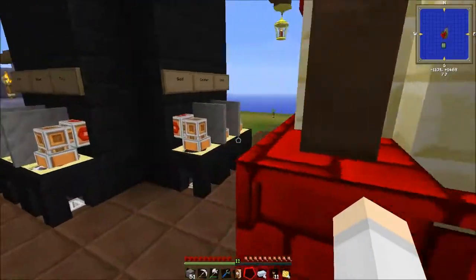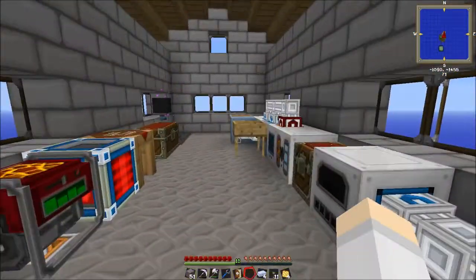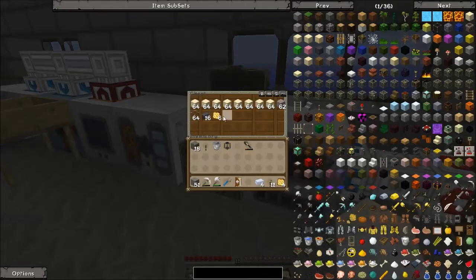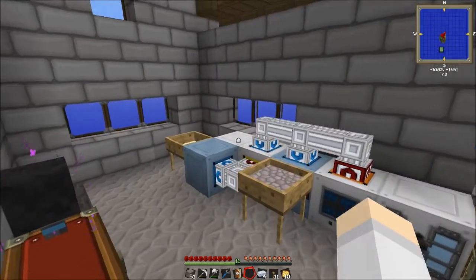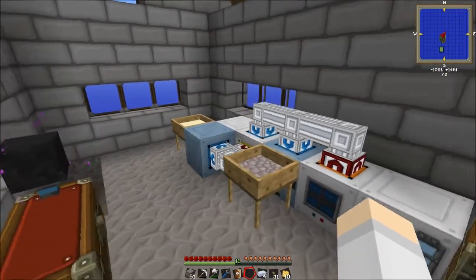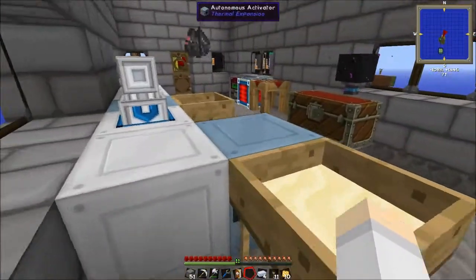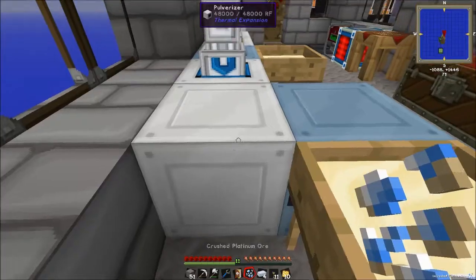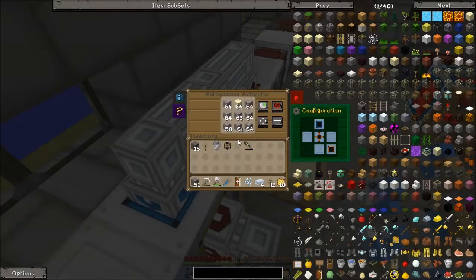Over in my machine workshop — I've added another pulverizer here. This second pulverizer takes the sand so that we're getting dust instead of sand into this one mainly, although there is some sand. I'll put that in myself.